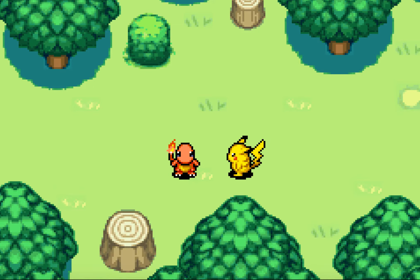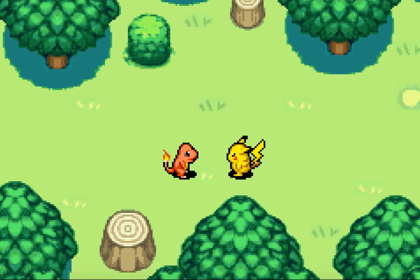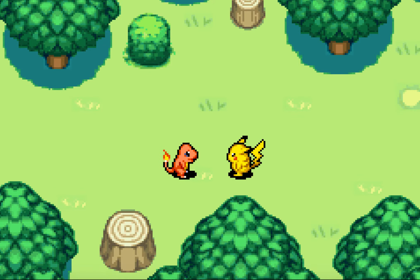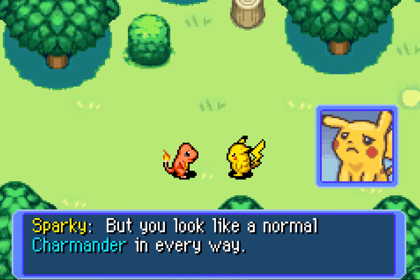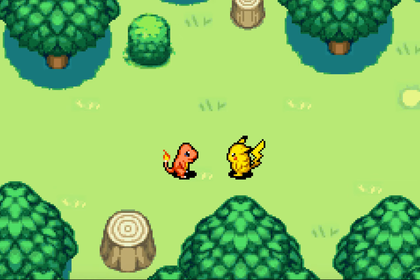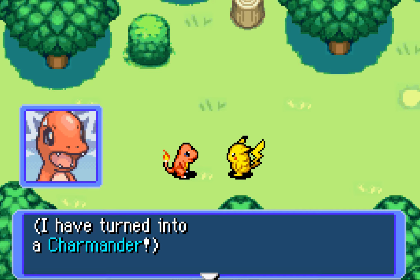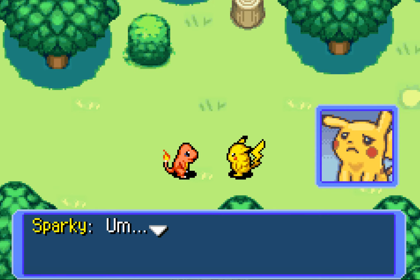You're finally awake! Great! Where is this? You were passed out here — I'm glad to see you awake. I'm Sparky, glad to meet you. And you are? I've never seen you around here before. You're a human? But you look like a normal Charmander in every way. It's true! I have no dick! I have turned into a Charmander! But why?